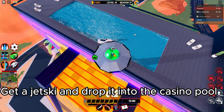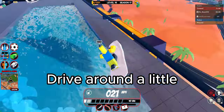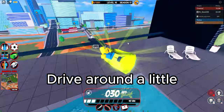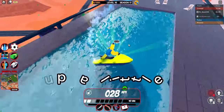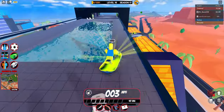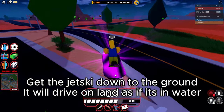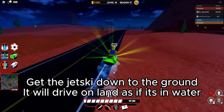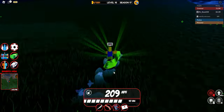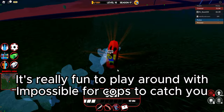Get a jet ski and drop it into the casino pool. Drive around a little, then get the jet ski down to the ground. It will drive on land as if it's in water. It's really fun to play around with, and it's impossible for cops to catch you.